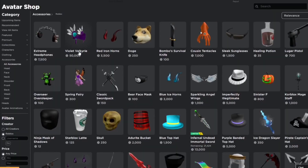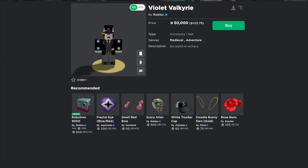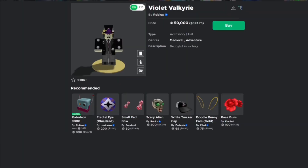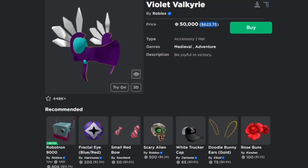We can go ahead and look at the Violet Valkyrie — as you can see here, it would cost $623.75 to actually get the Violet Valkyrie, which is actually crazy. You can see the price here, and it should show up on game passes as well.